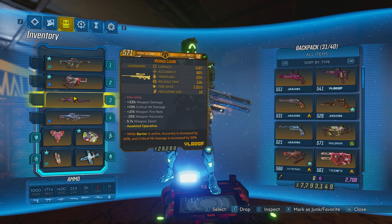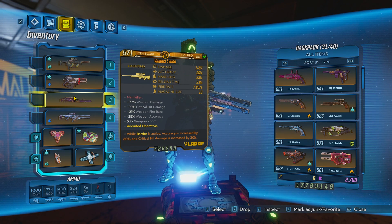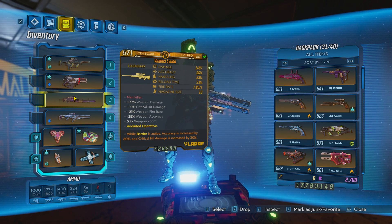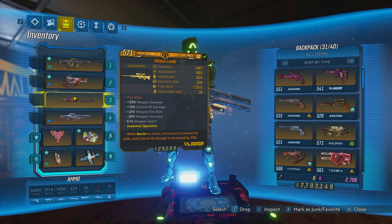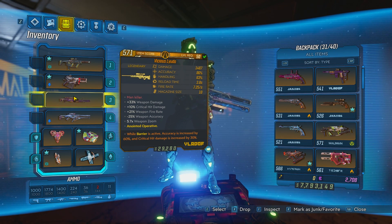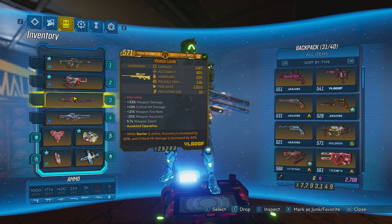The rating system is going to be as follows. One: useless — don't even touch it, not even fun to use. Two: it's still bad but it looks cool or has a fun effect. Three: it's decent, it's alright, it's useful. Four: very, very good. And five will be insane — pre-nerfed Lyuda insane. So that's how we're going to work around this.